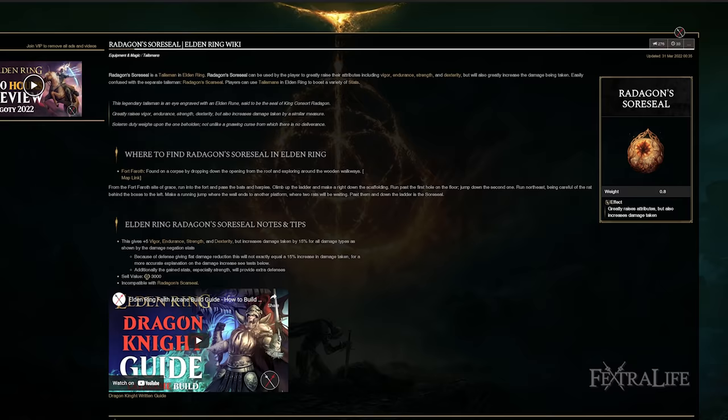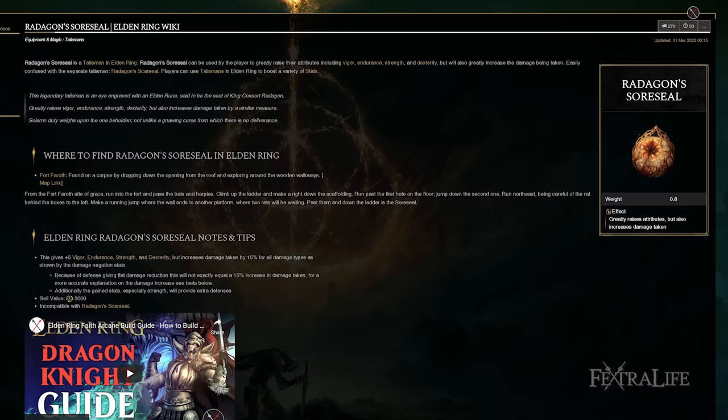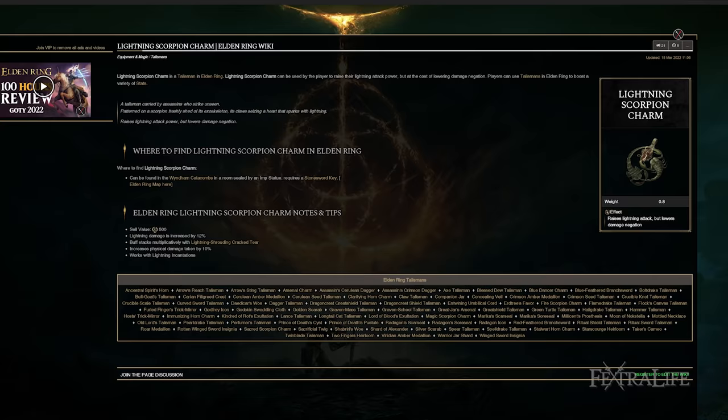We need Endurance to meet the equip load and we get a little extra HP. We do take more damage from using the Radagon Sword Seal, and as you approach level 150 with this build you'll probably pull it out, but at this point it's almost necessary or we don't get our Thunderbolt damage high enough to one-shot enemies. The Lightning Scorpion Charm is there to increase the damage you deal with Thunderbolt as well as when you have Electrify Armament up. Thunderbolt is 100% Lightning damage, so this benefits it really well.